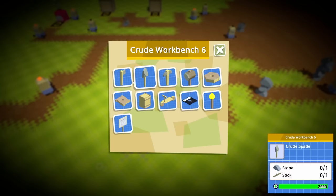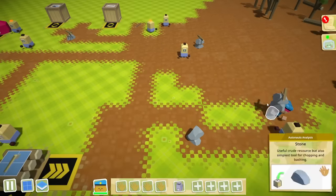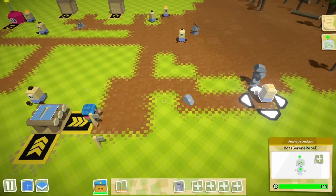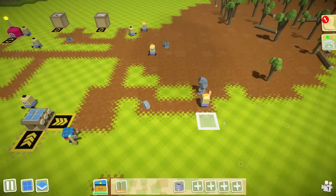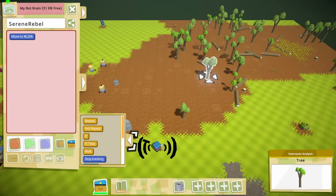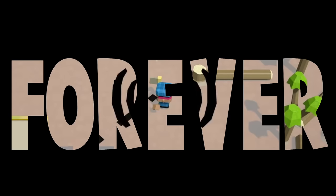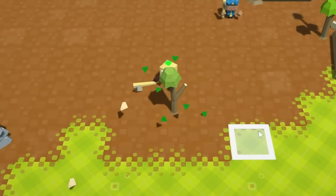Now we can make some tools like a crude axe, and we're not just gonna make one of these — we're actually gonna make two of them. Once we do that we can give one of them to this little robot over here and we can teach him to start cutting down some trees. We just tell him to watch what I do. I go over to this tree and chop it down, and then once that's chopped down he can go ahead and repeat it forever. He gets to work immediately.